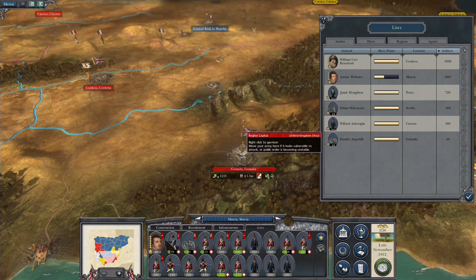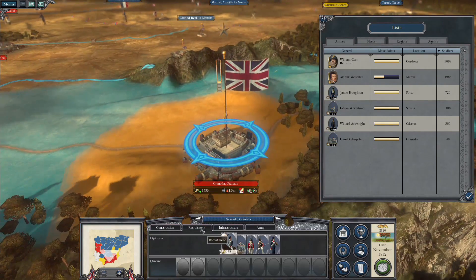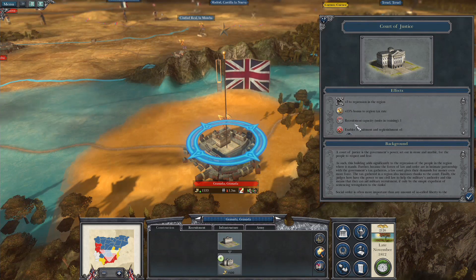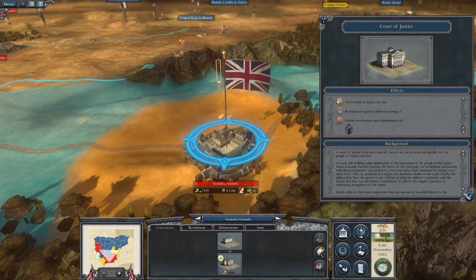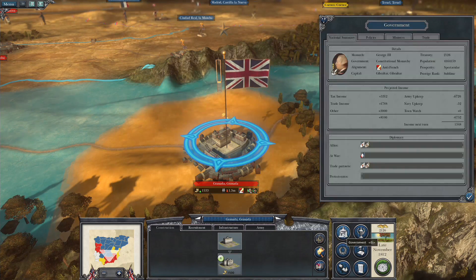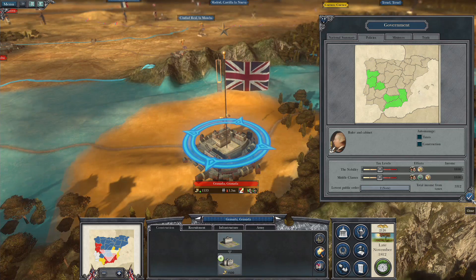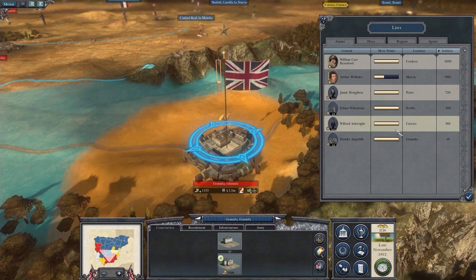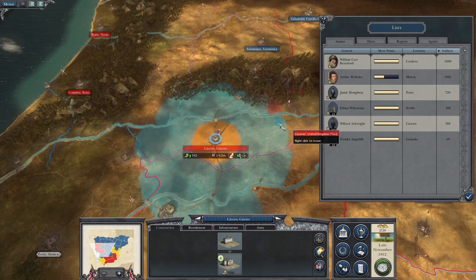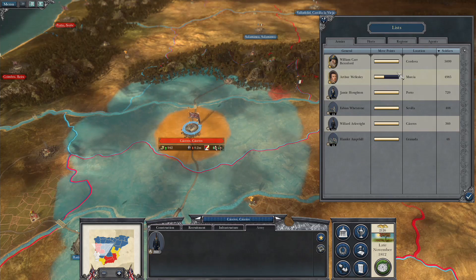I've got reasonable amounts of money at the moment so it's not the end of the world. We've got the option to construct a court of justice - that'll give repression, recruitment, enable us to do militia, and help generate some money. If we look at tax rates and policies, the tax rate is pretty even so there's no real massive negative effects. There's a very small army there acting as a placeholder, and a sneaky little three-unit army we don't need to worry about for the moment.